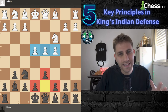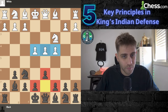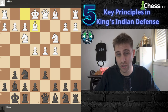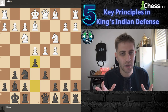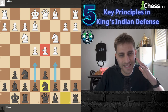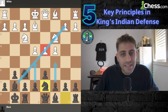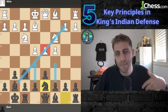Principle number two: in the King's Indian, the e5 and c5 pawn breaks are crucial. You really want to prepare these carefully. Once white extends in the center, you strike with e5 or c5, challenging their center control and opening up the game for counterplay. These moves put real pressure on white's center and open lines for your pieces to become more active.